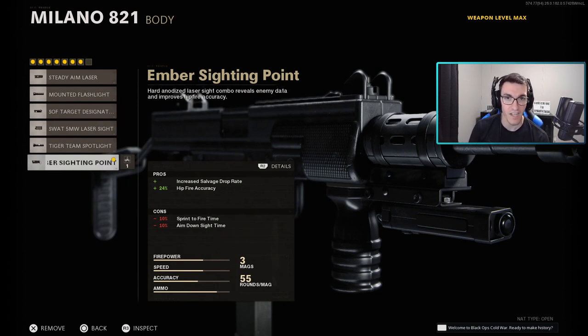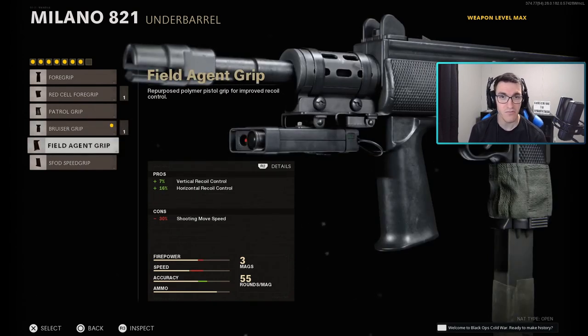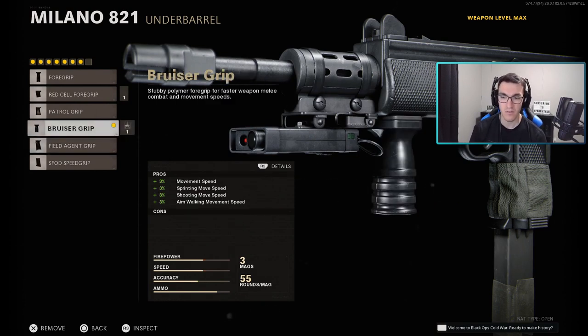Moving down to the body, we have the Ember Sighting Point for better increased salvage drop rate — a big plus — and better hipfire accuracy, which as you've seen in the gameplay can be quite handy. For the underbarrel, we have the Bruiser Grip. You could go for the Field Agent Grip if you're using the Task Force barrel and want better recoil control — highly recommend it if you can handle it — but Bruiser Grip is my choice.